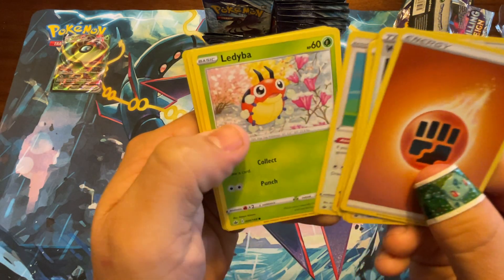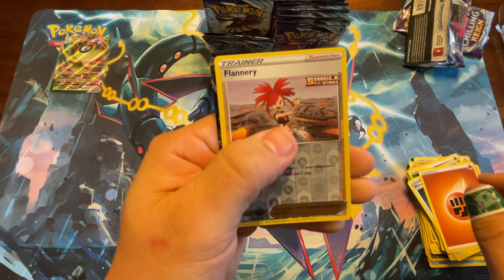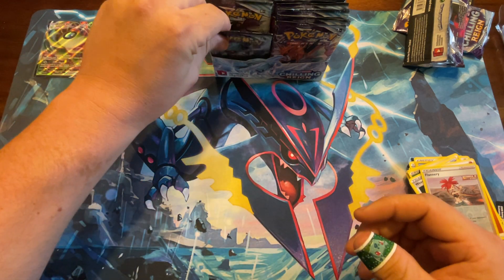Two Castforms — all right. Lady, Buh, Flannery, and Volcanion V. Let's put that guy right there; I don't think he's worth much.